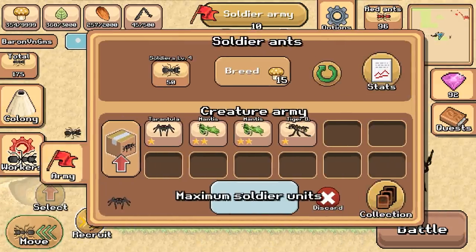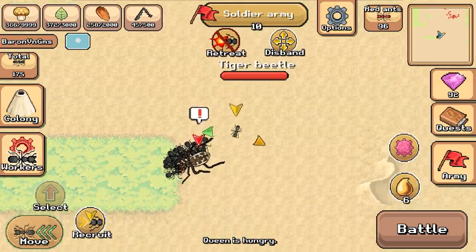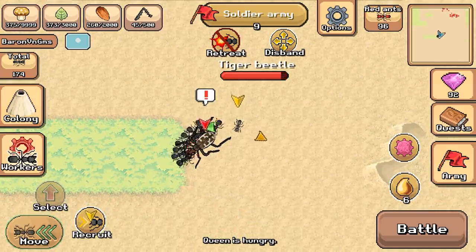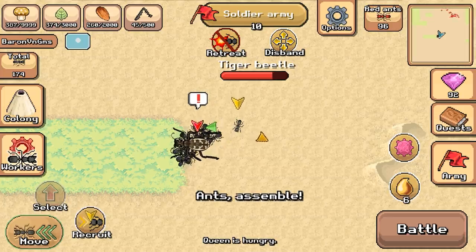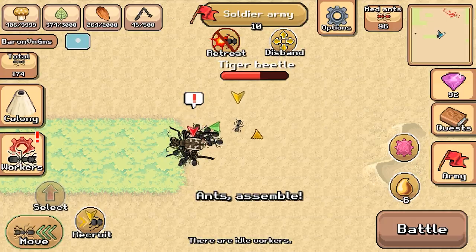Let's go ahead and set maximum soldiers. Boys, attack the tiger beetle! When we get a second one, we'll be able to combine them. We are going to be taking losses, so as they're fighting I'm recruiting more and more. As each one dies, we'll get reinforced.